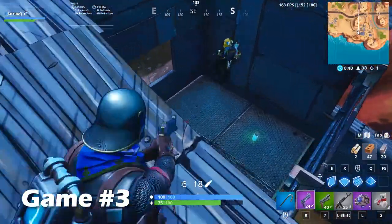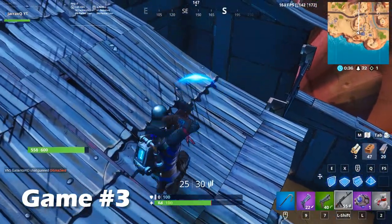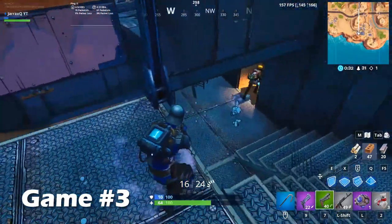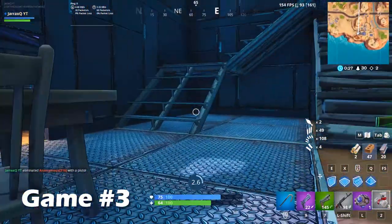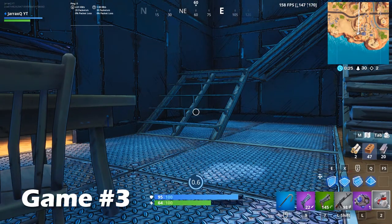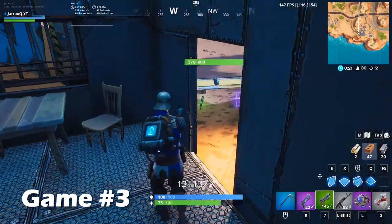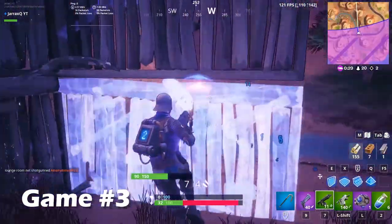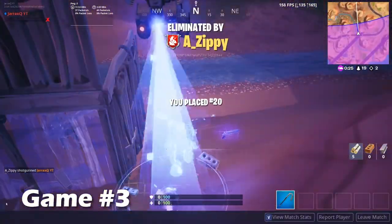From the mountain I headed down into the town where I was lucky enough to find a deagle, which I used in a fight with this guy. Once I got him low I knew I needed to quickly finish him with a pistol. This is also the game I figured out how important it is to carry some healing for your base health, because you automatically generate shields but you really need those bandages and med kits to heal your base health. I lost track of time and the storm caught up to me — it didn't go very well.